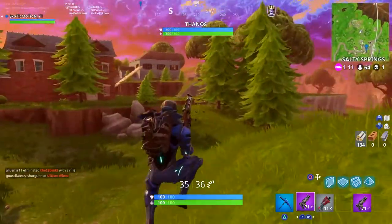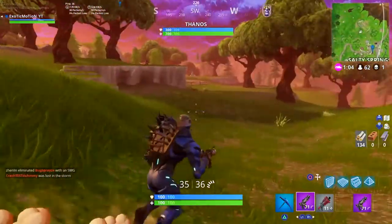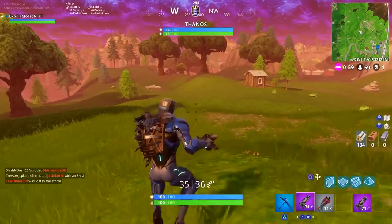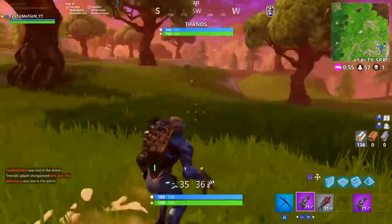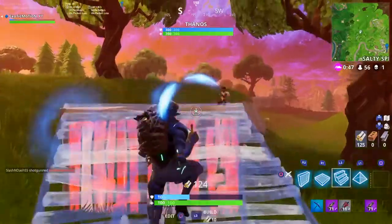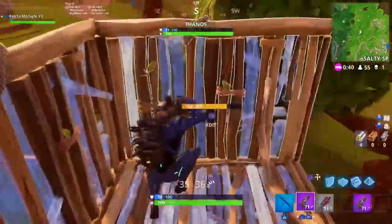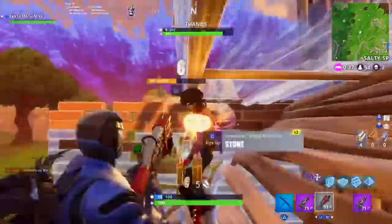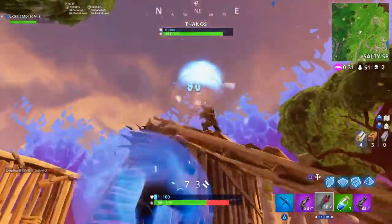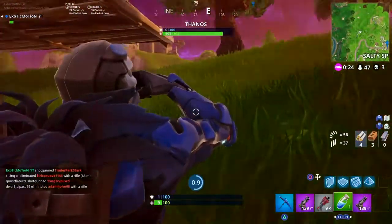It shows Thanos's health and shield — this dude has 300 shield and 700 health! And it shows his location on the map. Oh god, I think we can kill each other. I'm scared. Yo, I'm running over to him. Someone found it and we're all chasing him. Oh we CAN kill each other — dude, we gotta team up! Can you imagine 1v1-ing someone who IS Thanos?